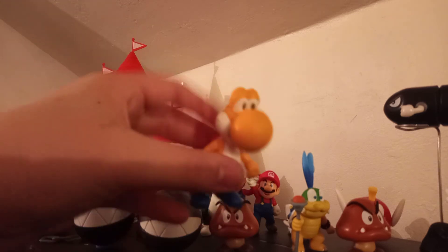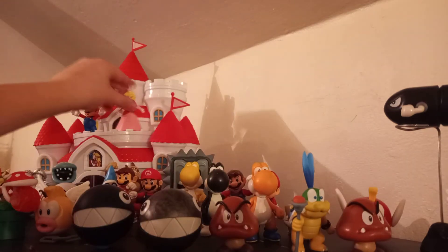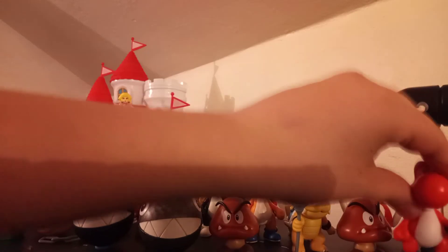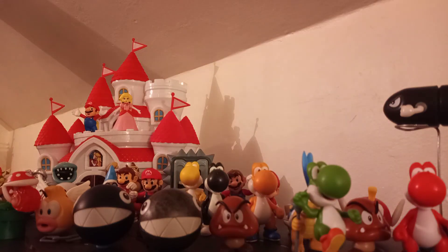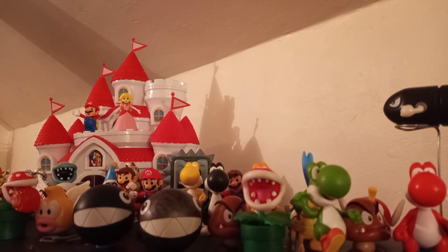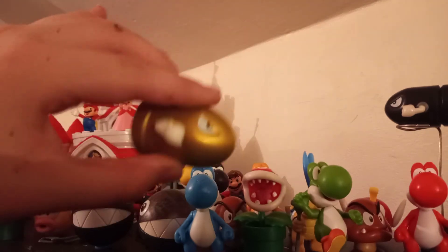Here's the Walmart exclusive Orange Yoshi. Here's Princess Peach. Here's a red Yoshi. I have a couple power-ups in the box. Here's a running green Yoshi. Here's a plain old Piranha Plant — I have like two of them. A piece of seaweed that came in that little diorama kit that my mom got me for Christmas last year. Here's the white-blue Yoshi that you can get in the multi-pack. Here's a gold Bullet Bill from New Super Mario Bros. 2.